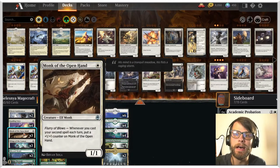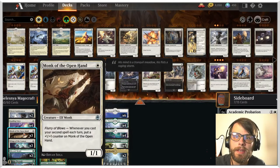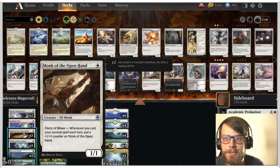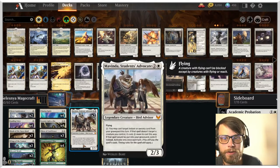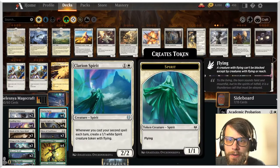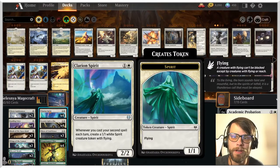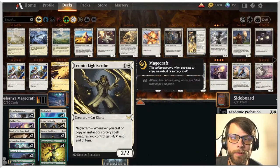We also have Flurry of Blows on the Monk of the Open Hand, which is a nice little one-drop. Whenever you cast your second spell each turn, put a one-one counter on it. And then we also have Clarion Spirit, which every time we cast our second spell, we get another one-one token — which obviously works extraordinarily well with the Lightscribe.